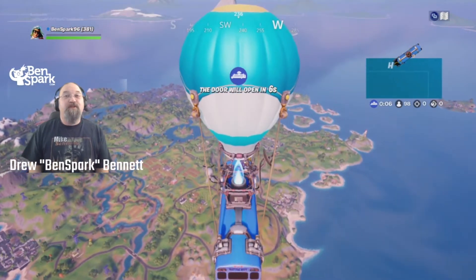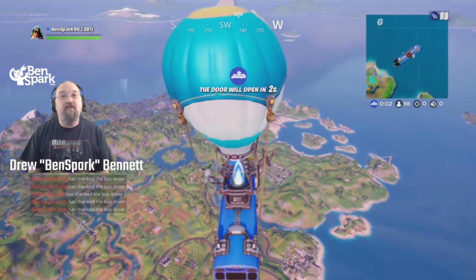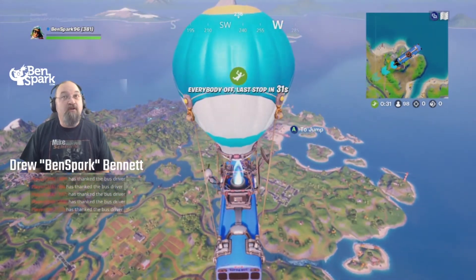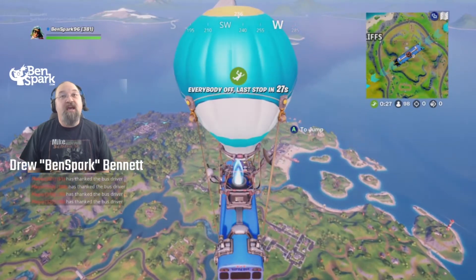Hey guys, it's Drew Bennett from Ben Spark Family Adventures and I'm going to take you on another Cameo vs. Sheik challenge. This time we are looking for a secret gnome that's found between a farm sign, a racetrack, and a cabbage patch.